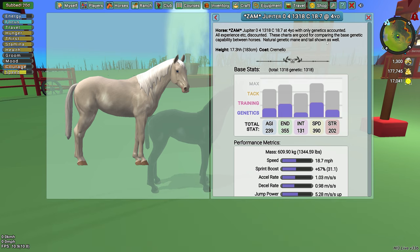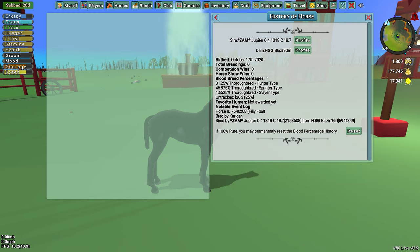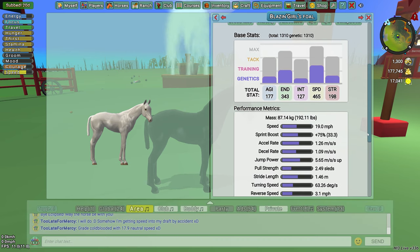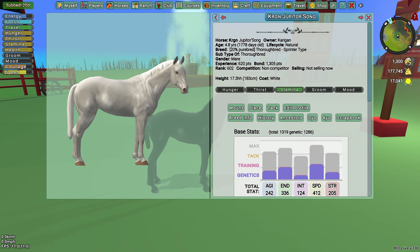Natural genetic mane and tail shown as well, because they have that where you can change the style of their hair, like I did with the mother. So the foal she's got — it's a good thing. She's got a lot more speed than her mother did, I believe. Let's see her information — we're going to look at her genetic stats. I would really like to someday get into competition, I still like to try the courses and stuff, so that's kind of why I started with the Thoroughbreds. She's probably going to be pretty tall — hopefully like her sister. She's at 1286 when she was born, and she's maxed out height at 17.3 hands.